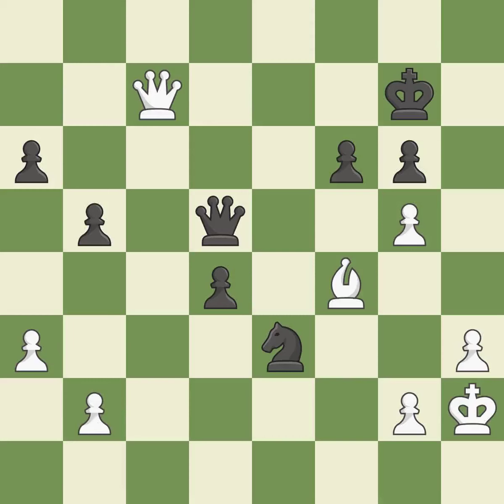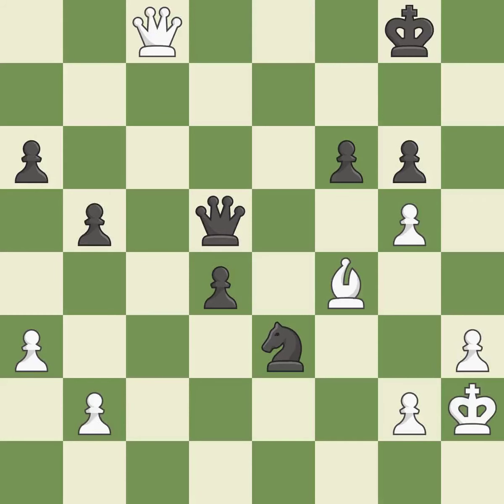This evades the check from the queen — it is good. There was only one good move there. This ignores an opportunity to capture a knight that was threatening to win material — it is a mistake. This defends a pawn that was under attack and had no defenders. This is the only good move — this was a game-changing move. Black is no longer in a losing position.